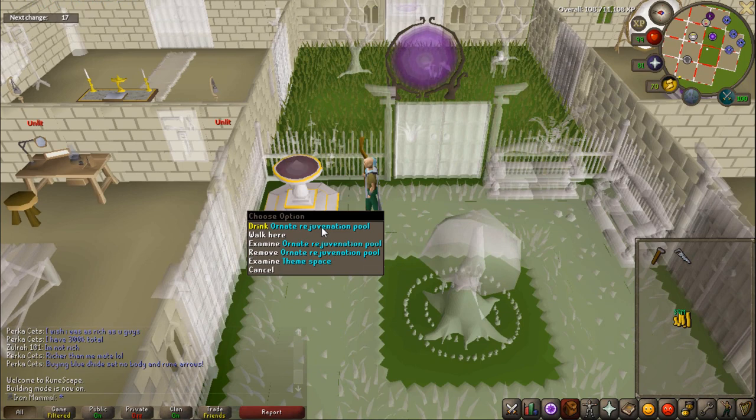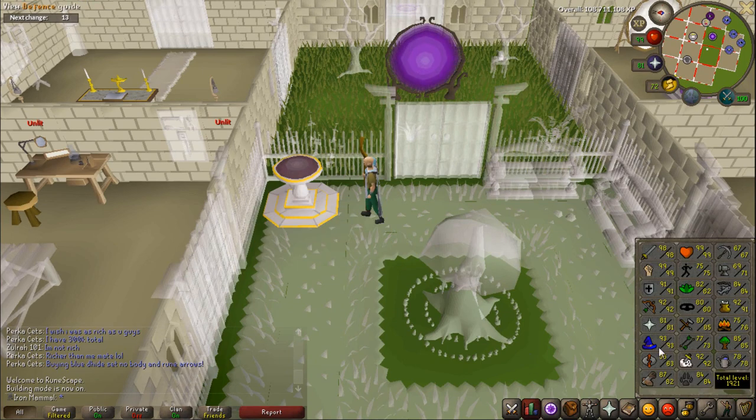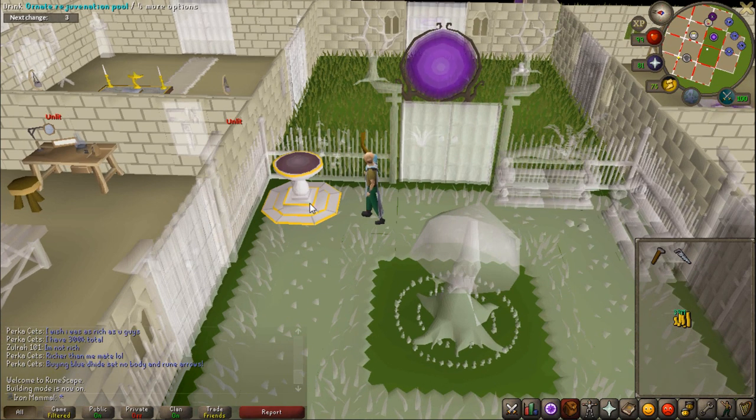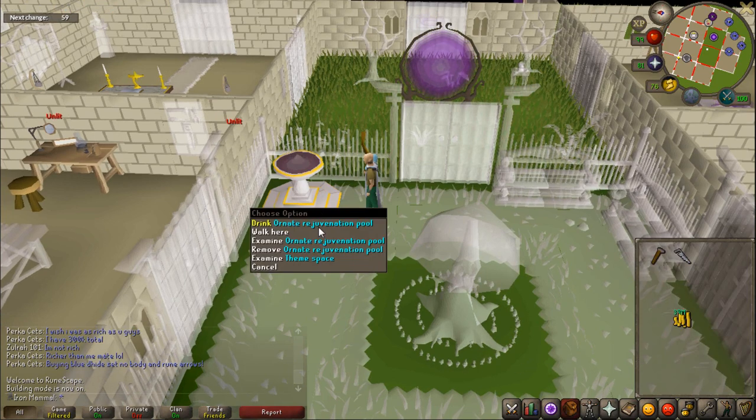This pool right here restores everything — health, stats, special attack, and run energy. It literally means I never need to go to the Clan Wars portal ever again. This was a huge goal to knock out on any account, and today we finally did it. That is really, really exciting.